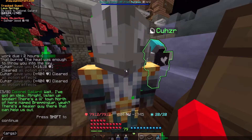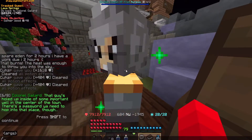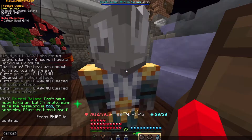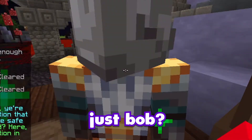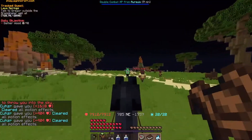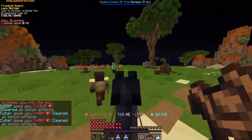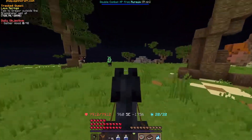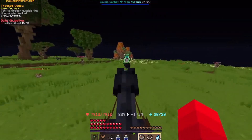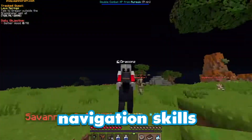Wait, I've got an idea. All right listen up soldier, there's a little town north of here named Breminglar. There's a healer guy there that can help us out. There's a password you need to get into that place though, but I'm pretty damn sure the password is Bob — just Bob I guess. It says 720 and then teeth at it, so we have to like — oh wait wait, is your navigation skills bad now?